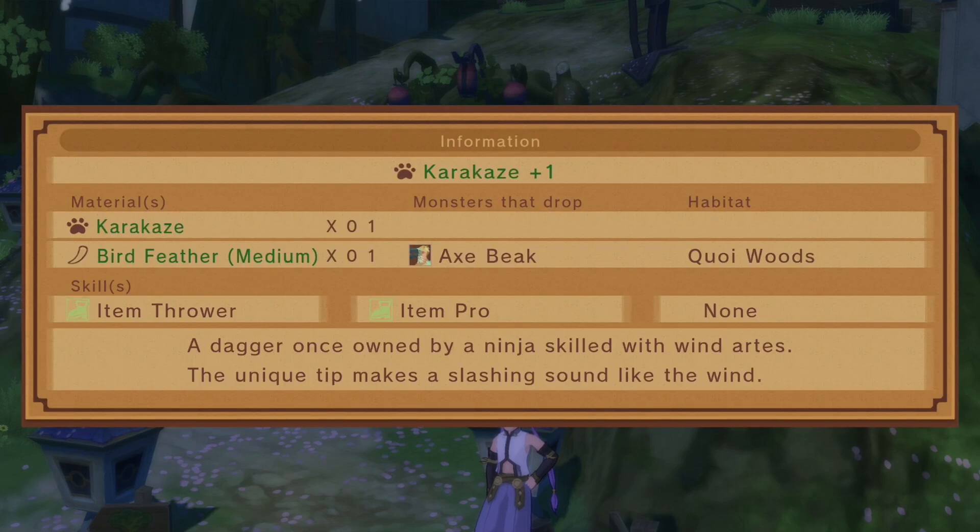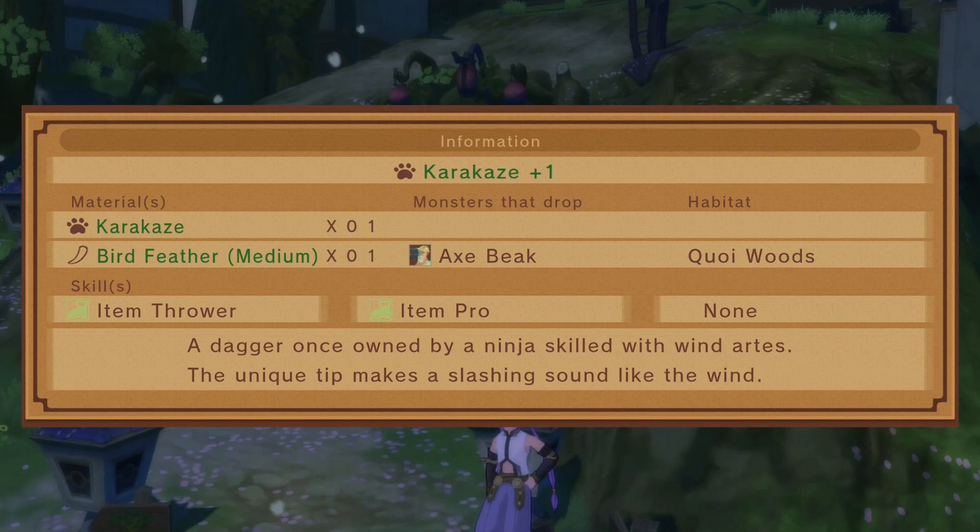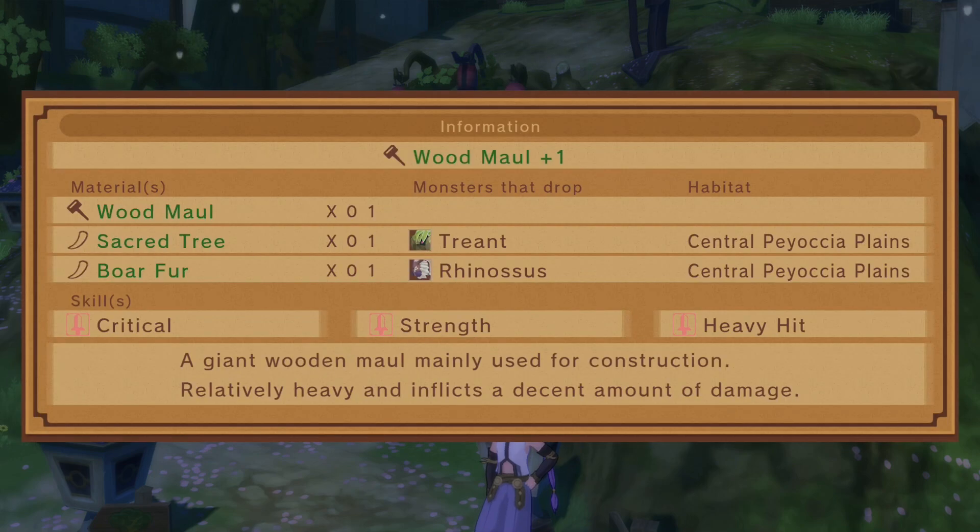Kozakura. Today's suggested synthesis. Karakaze — monsters that drop it. So we need a karakaze and a bird feather. A dagger once owned by a ninja's guild with wind arts — the unique tip makes a slashing sound like the wind. So we need a bird feather medium and a karakaze. Wood maul is sacred tree and boar.